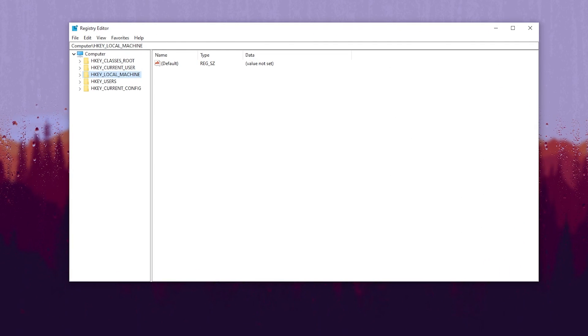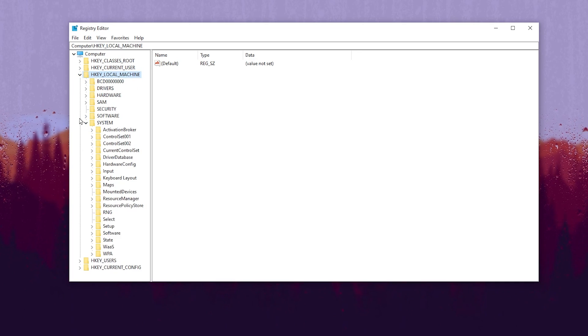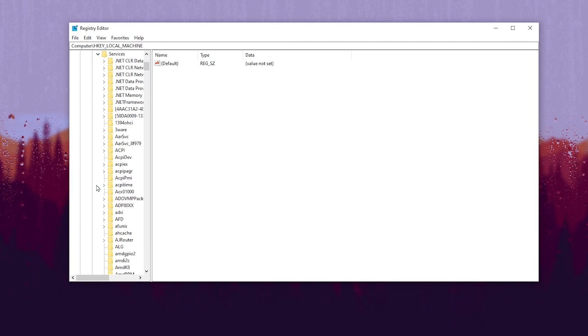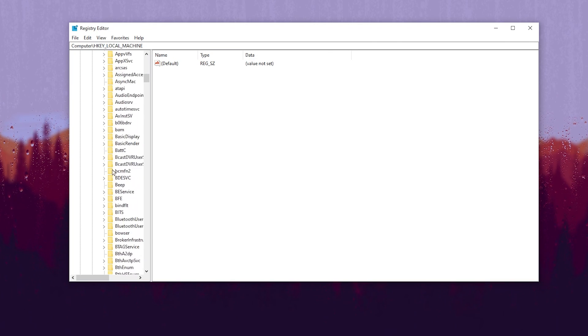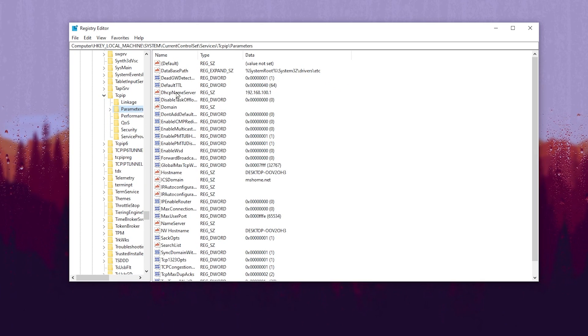Now we are going to optimize the TCP settings of Windows for better ping and better internet speed. Go to HKEY_LOCAL_MACHINE, then System, then CurrentControlSet, then Services. Scroll down and find Tcpip, click the dropdown, go to Parameters, and click on it.